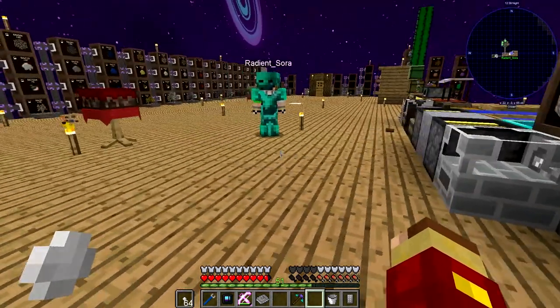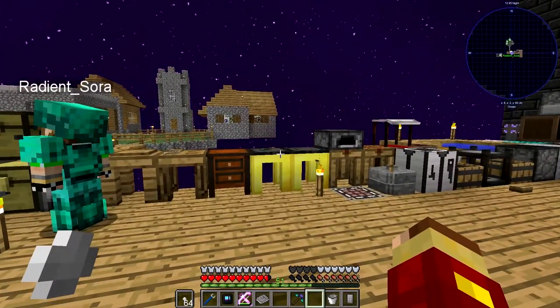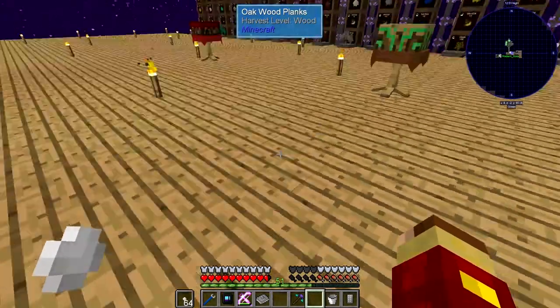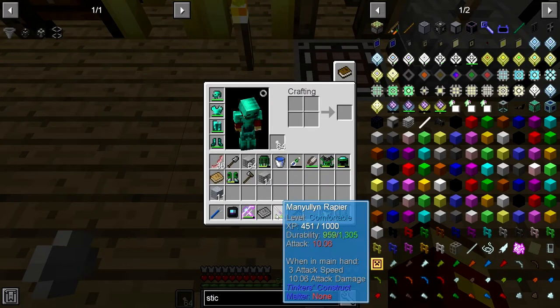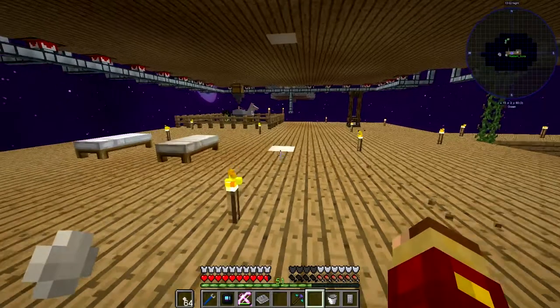Hi guys and welcome back to Sky Factory 4 with our glitchy Radiant Sora — I'm Glitchy myself. All right, so what I'm going to be working on today is making us backpacks, while Sora is...